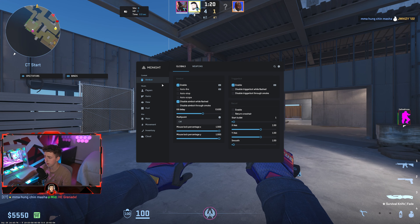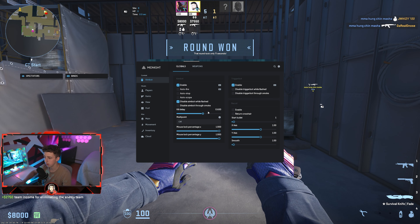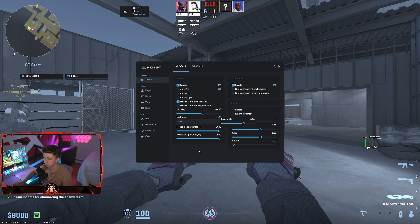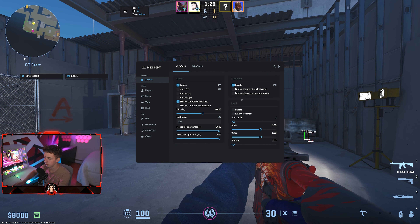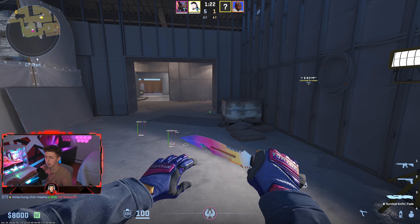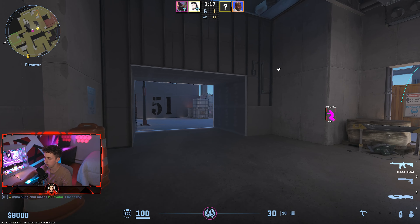Starting off with your aimbot — basically it's what automatically shoots onto players. You can enable this, set your kill delay, enable multi-points, and change your point scale. You have lock-on percentages for your X and Y. You can also enable trigger bot, which automatically shoots onto players once you look at them. There's also a recoil script to adjust your recoil to make it easier to hit people. If I'm going fully legit on prime, I usually just enable chams and use trigger bot — I don't even really need aimbot.